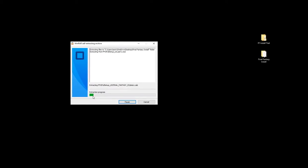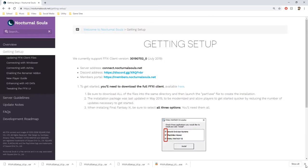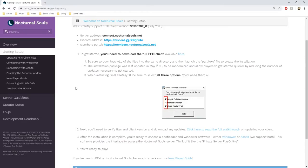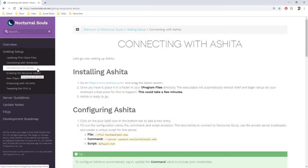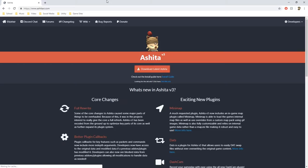Normally this can take a good amount of time — it took about five or six minutes for me. While that's happening you can do something else. Back at the Nocturnal Souls page there are a few other things we need to download. My favorite is using the Ashita program, which is over on the side under 'Connecting with Ashita'. Go to their website — it's the first blue link available. You're going to want to download Ashita because the extraction doesn't take any bandwidth, so you can do this while you wait.